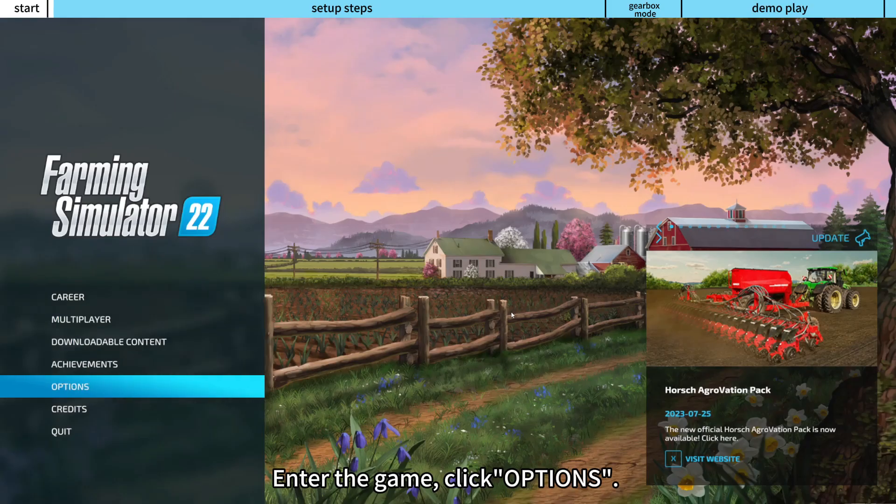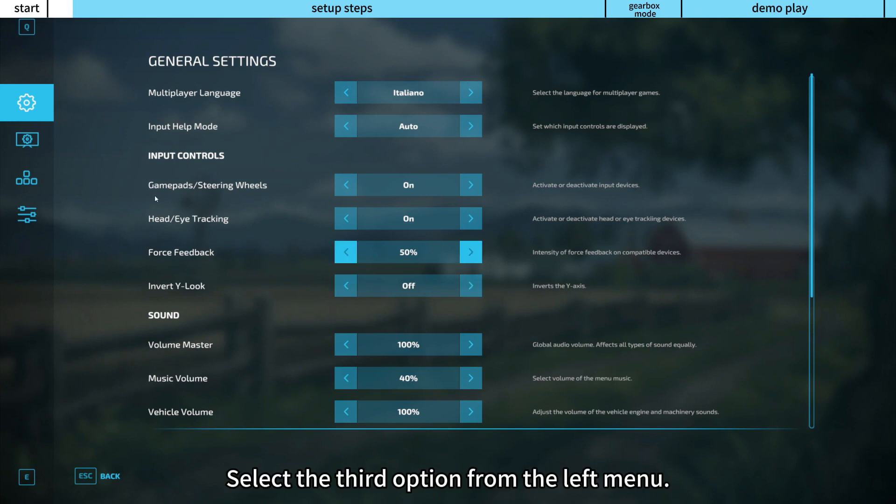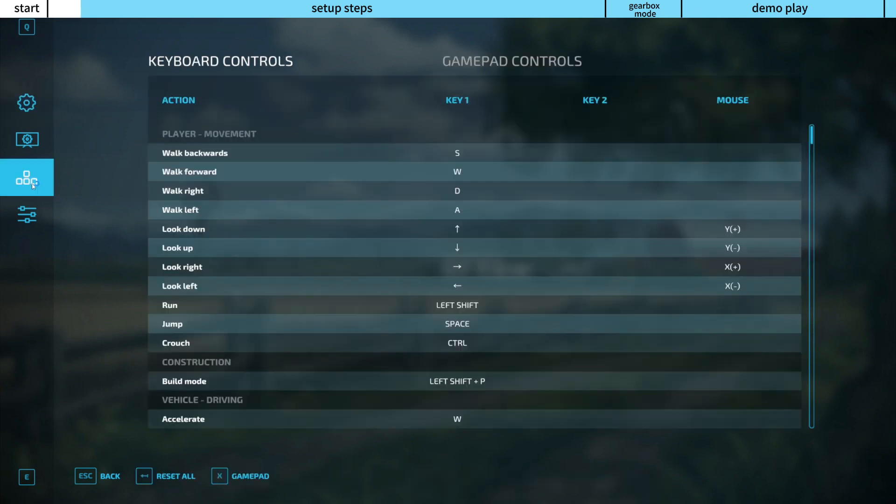Enter the game and click Options. Select the third option from the left menu, then click Gamepad Controls.